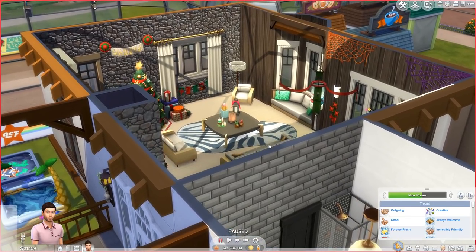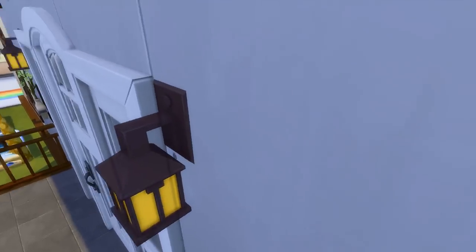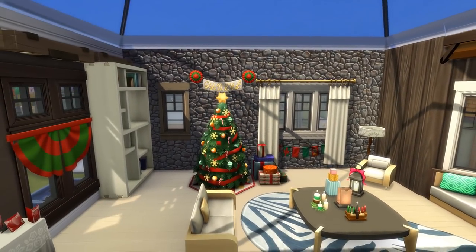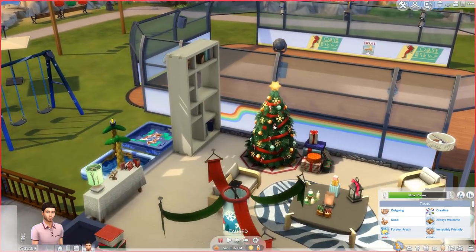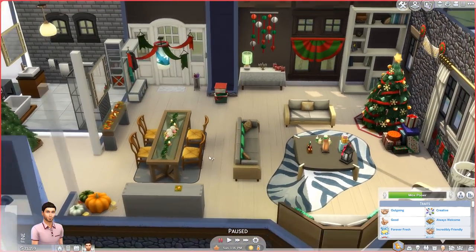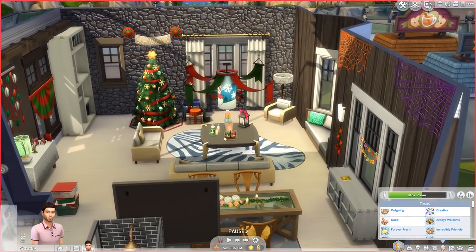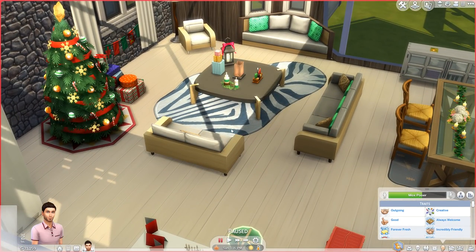One thing I've noticed - and I said this previously if you watched some of my previous Sims 4 Seasons videos - there's a lot of new gameplay-based items. What I mean by that is there's a lot of items that, when we're in live mode, we can interact with and do some cool things with, like selecting decorations for the house. But that means there's not a lot of brand new set-based items.